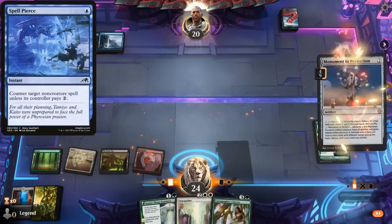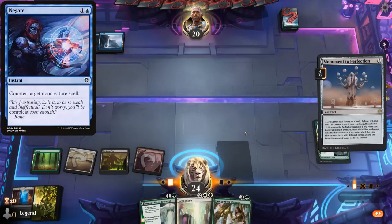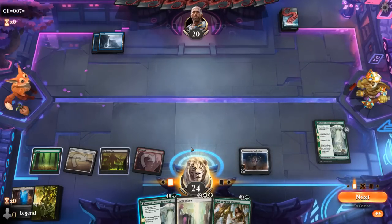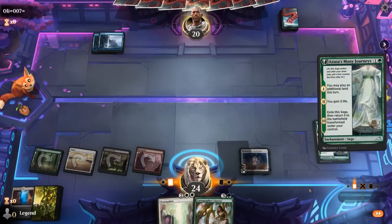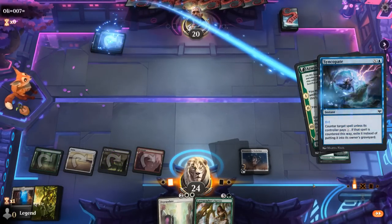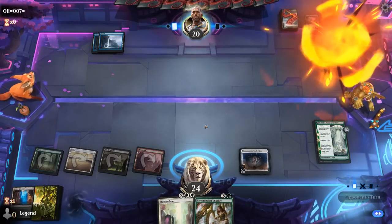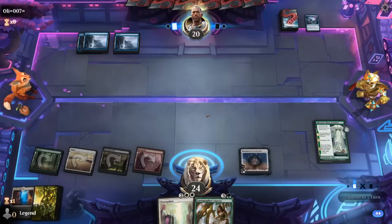Since our opponent won't be able to Spell Pierce it, they would need Negate specifically, and we can pay for the conditional counters. I want to get Many Journeys going — it'll eventually turn into a 3/3 to apply a bit of pressure and maybe bait out a counterspell. Opponent Syncopates, so we're glad we didn't go for Survey. Now if the opponent keeps up counterspells, we can just activate Monument instead of playing into it.